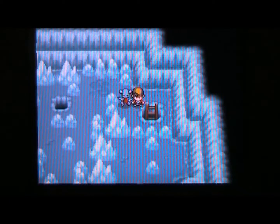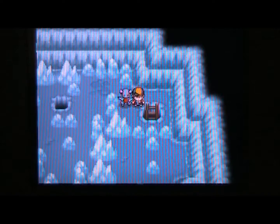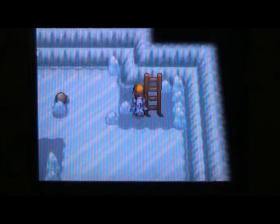Hey guys, welcome back! Today we're continuing on the Ice Path. What I've done off-screen is put my Weavile in the PC and got out my Furret so we can use Strength. I've also pushed all the boulders on this floor into the holes, so now we can go through this part much more easily.